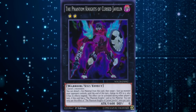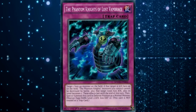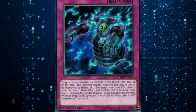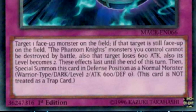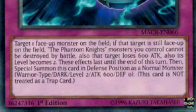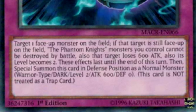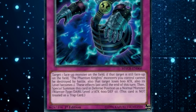Well, take a look at the new Trap card out of Maximum Crisis — the Phantom Knights of Lost Vambrace. Target 1 face-up monster on the field. If that target is still face-up on the field, the Phantom Knights monsters you control cannot be destroyed by battle, that target loses 600 attack, and its level becomes 2. These effects last until the end of this turn. Then, special summon this card in defense position as a normal monster — Warrior-type, Dark, Level 2, ATK 600, DEF 0. This card is not treated as a Trap card.